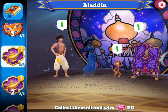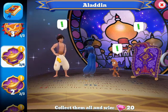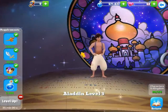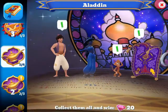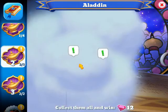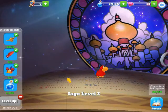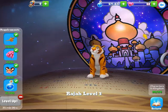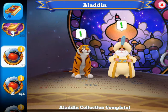For Aladdin, I believe I'm missing two characters. Aladdin is level three. Carpet is level four. Jafar is level one. Iago is level three. Raja is level three. The Sultan is level four.